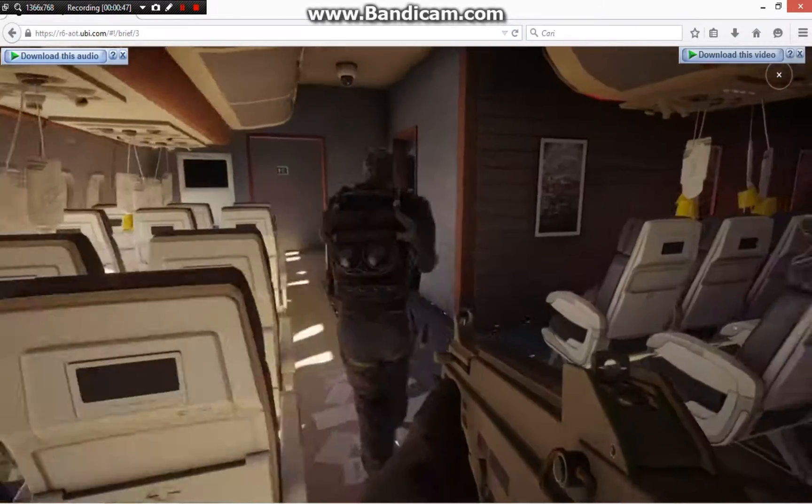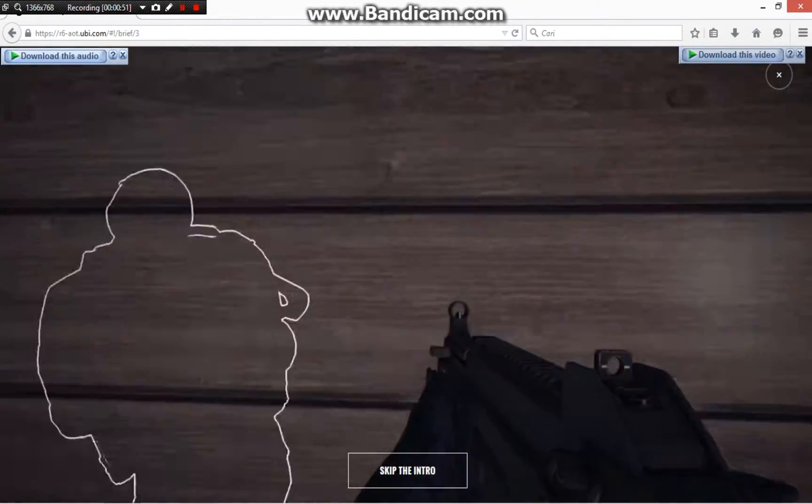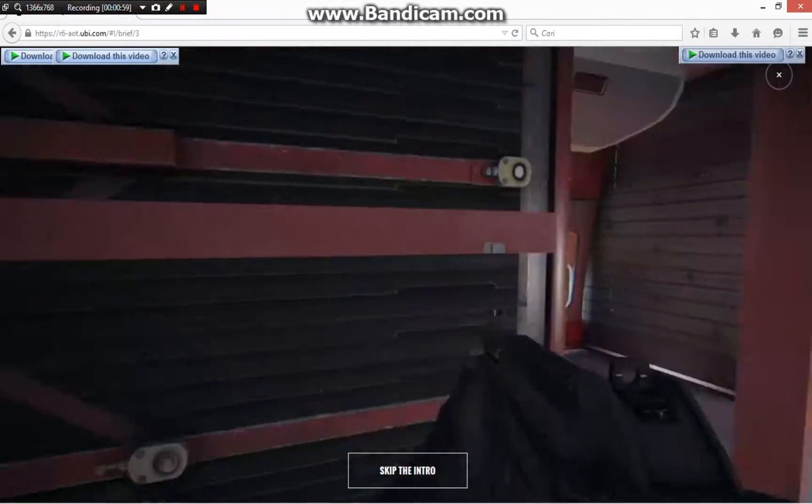Okay, Operator, let's keep this hostage with us. But first, better start setting up the barricade. The security room provides easy access to the hostage — what it needs is a castle barricade. Good job.